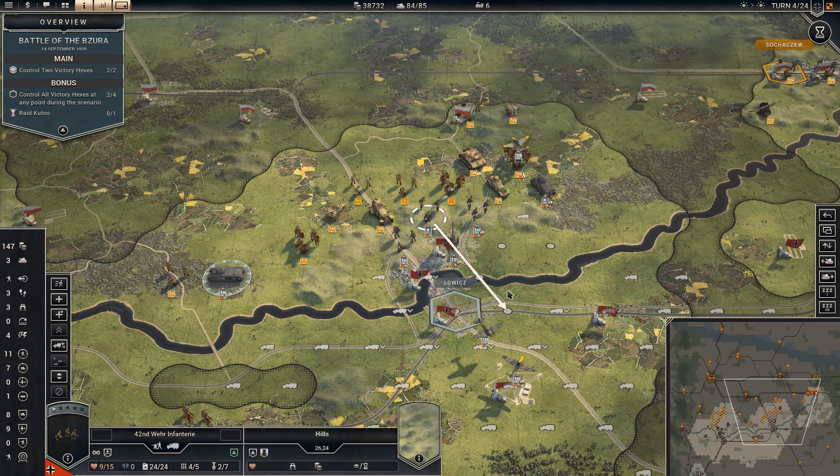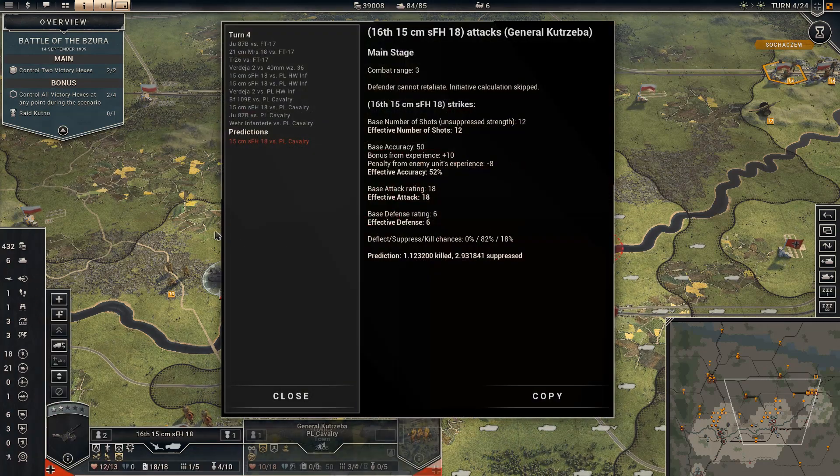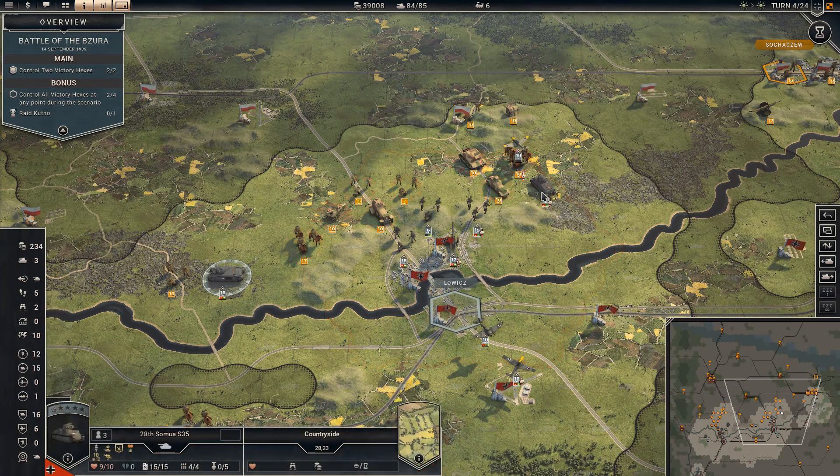Let's attack anyway. What is the expectation? 3 suppressed, 1 killed. Nope — 9, 5 suppression.